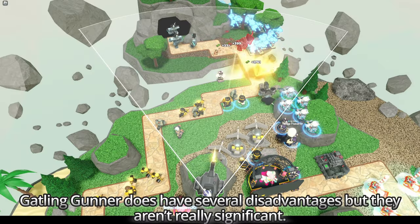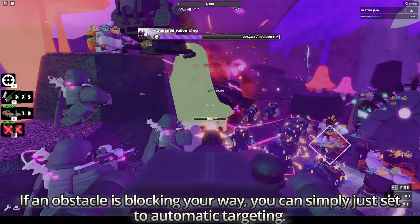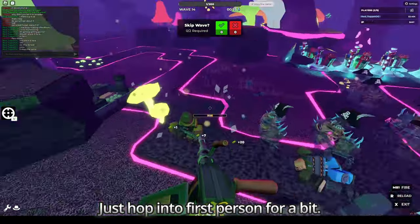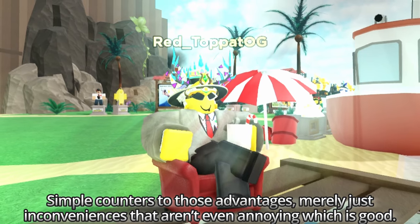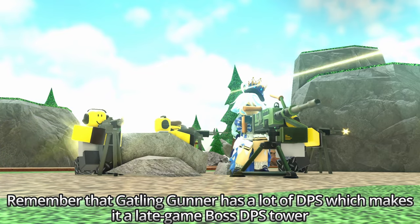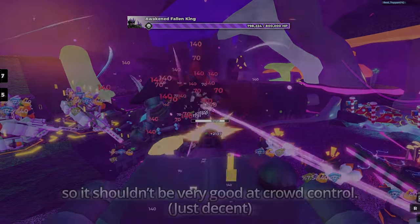Gatling Gunner does have several disadvantages, but they aren't really significant. If an obstacle is blocking your way, you can simply set it to automatic targeting for hiddens and leads, or just hop into first person for a bit. These are simple counters — merely inconveniences that aren't even that annoying. Remember that Gatling Gunner has a lot of DPS, making it a late-game boss DPS tower, so it shouldn't be expected to excel at crowd control too.